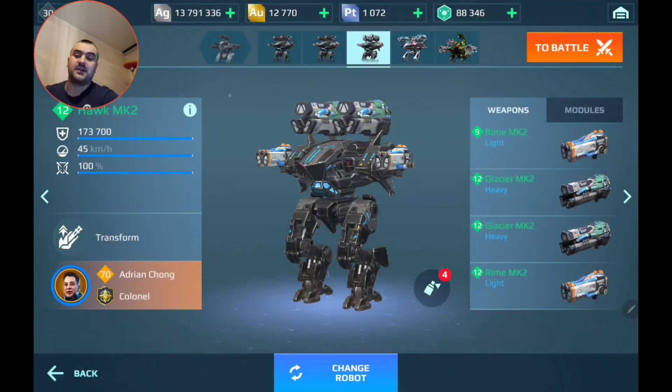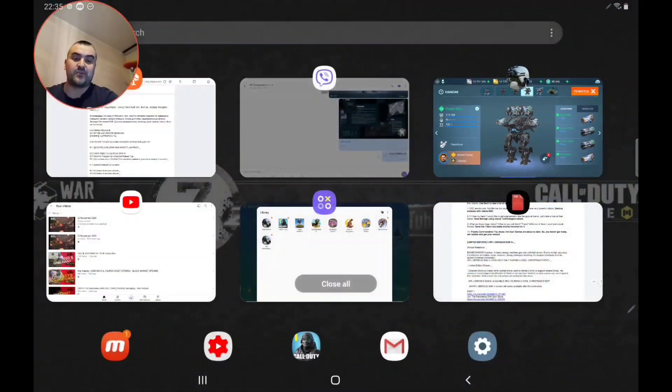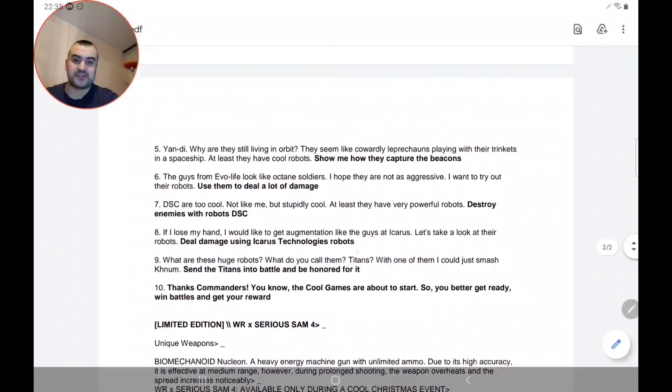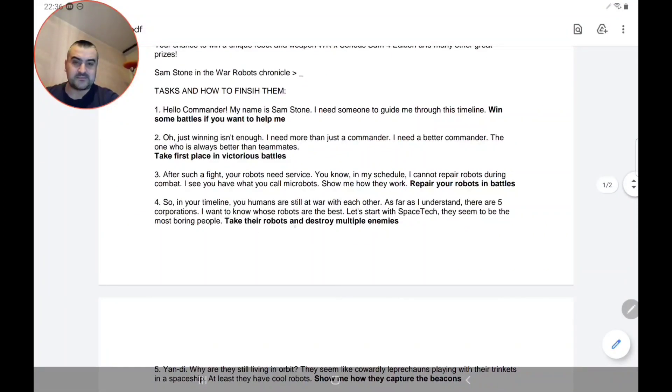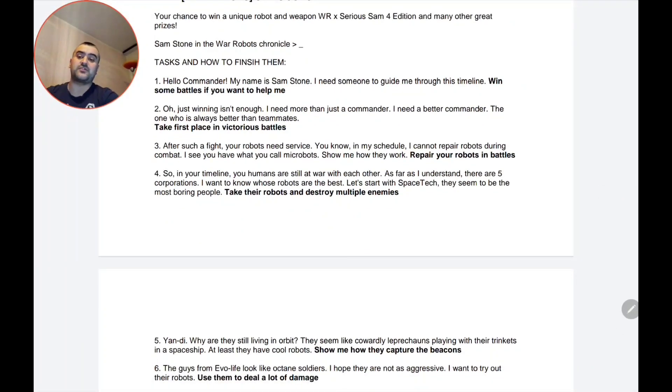You can see here it says Space Tech, which means this task is related to Space Tech robots. You can use, for example, the Hawk if you have it in your hangar. If not, check the other robots. You can also go through the War Robots wiki and it will tell you which robots are from which faction — just Google it. You need to destroy multiple enemies with that robot to complete the fourth task.